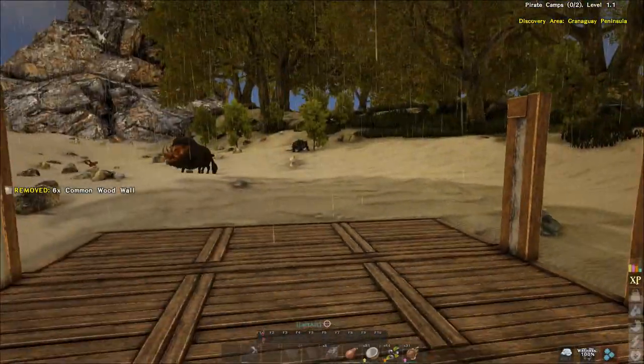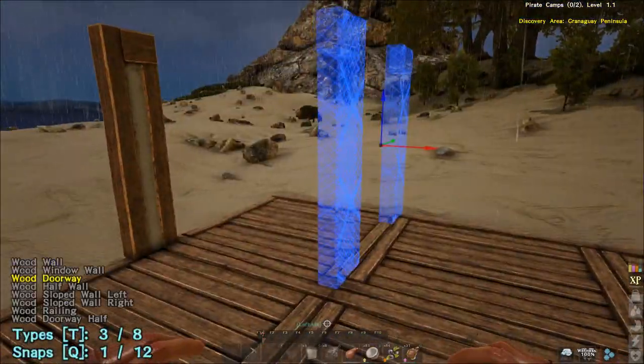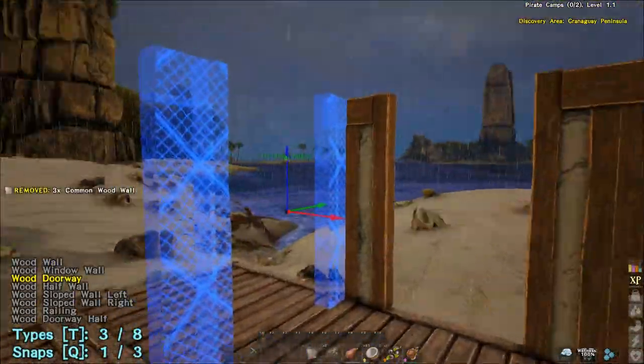Then snap doors down each side of the taming pen, and then once you've got the walls in, you can try and snap the ramps in.